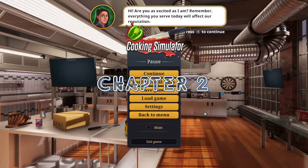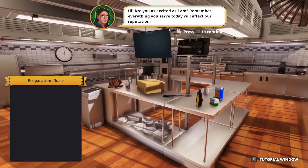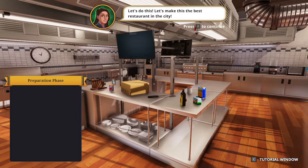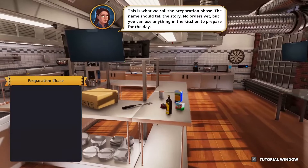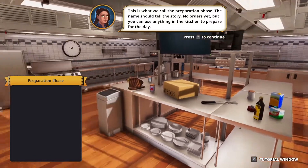Welcome back to Cooking Simulator — this is day two. Let's jump back into it. It looks like a preparation phase. Let's make the best restaurant in the city we can. Prep for the day.